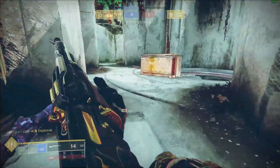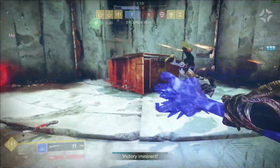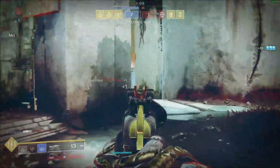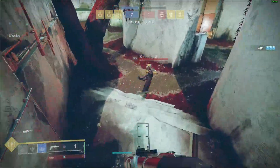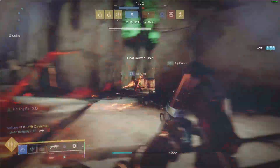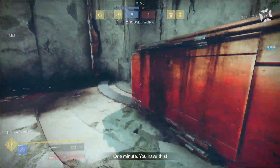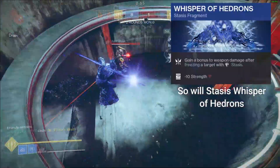So 120 hand cannons, as you know, are taking over the meta of Destiny 2 Crucible right now, and it is a 120 RPM scout rifle. That means it's essentially a 120 hand cannon that has way more range. Now, it's not as easy to 2-tap, however any damage perks in the game, I'm pretty sure, will make it 2-tap, such as Charge with Light — I've done that a few times.